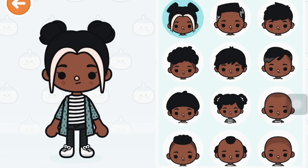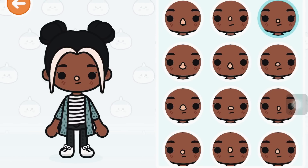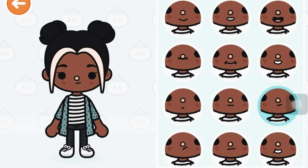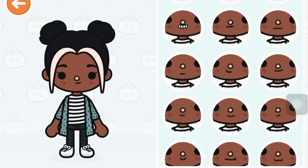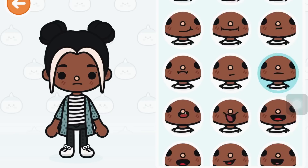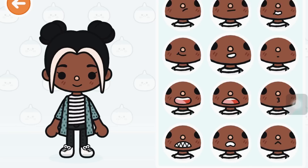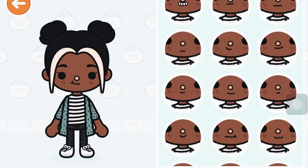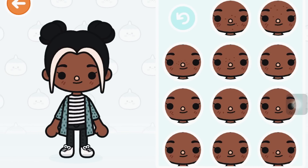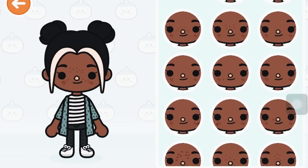This is really cute right now. Nothing new with the eyes, but we'll keep it the same. Nothing new with the noses, nothing new with the eyebrows, nothing new with the faces — but we'll change my face to this one, I guess. I kind of want to do a simple smile. Yeah, we'll do that. We have freckles — yeah, we're good with freckles.